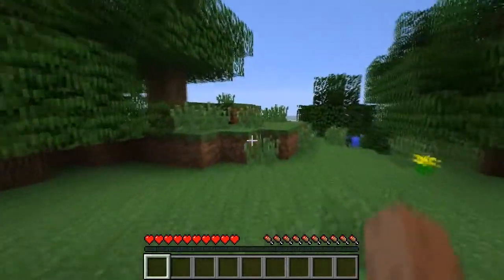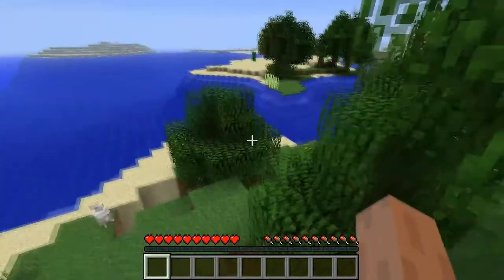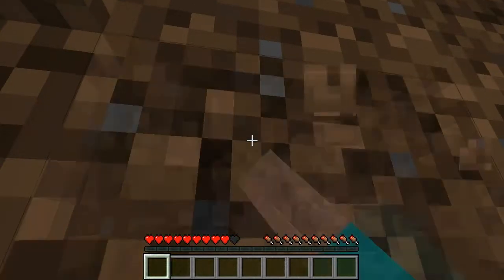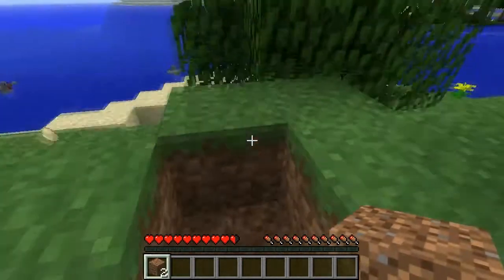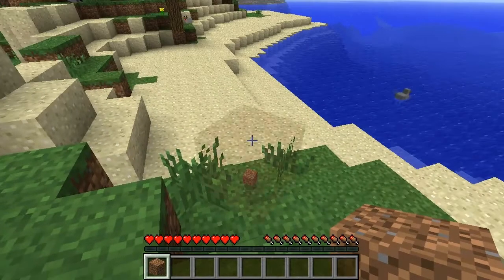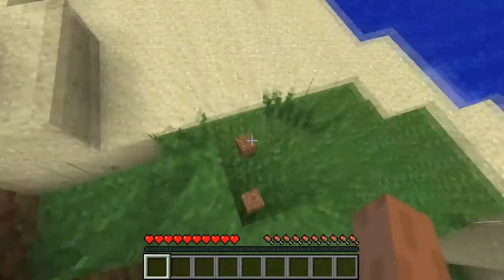So what else has been added? They have added... I found it. A stack of full items now stack outside inventory when thrown into the ground individually. Oh, that's quite cool. Let's see what that means. Oh, that's cool. They all lock to each other. That's pretty cool.